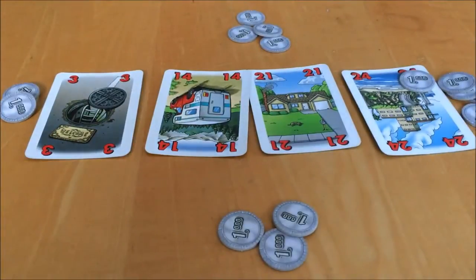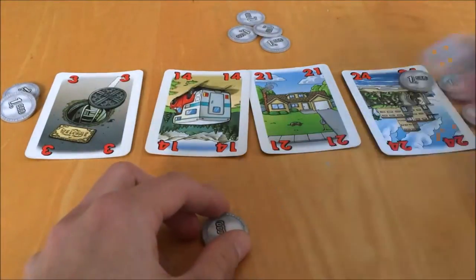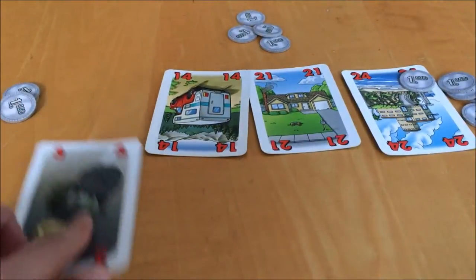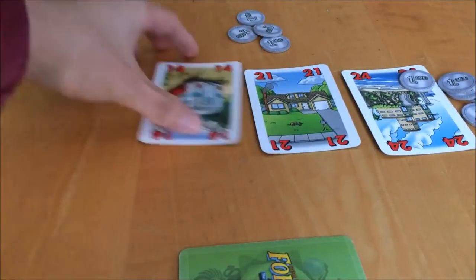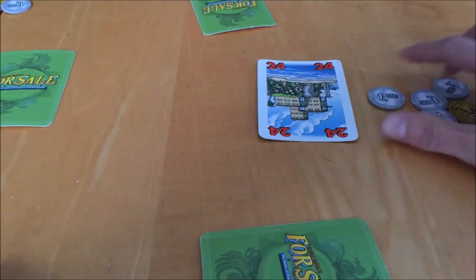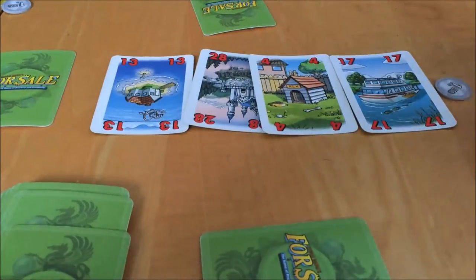You also take the lowest value property showing from the middle and you are done for the round. For example, if I had bid 3 in my previous turn and then passed, I would pay 2, take back 1, and I would get this property. You can pass without bidding anything and get the lowest value property for free. The round continues until everyone except one person has passed. That person pays their entire bid to the bank and gets the highest value property card, and also goes first in the next round of bidding.